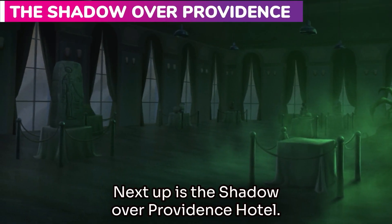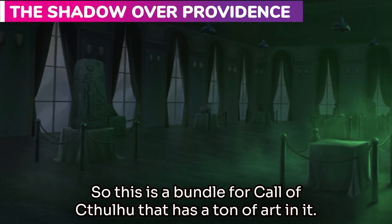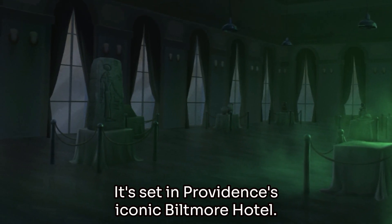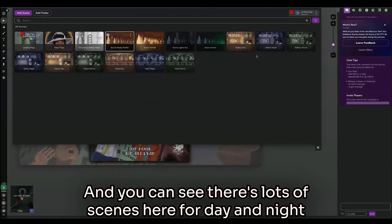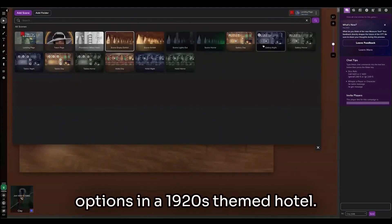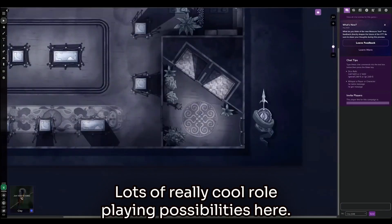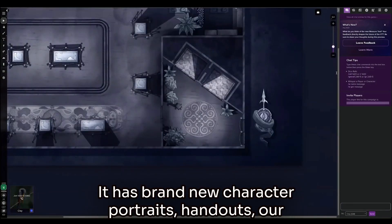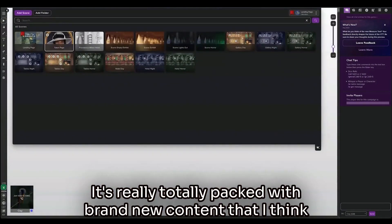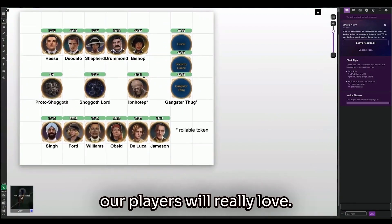Next up is the Shadow over Providence Hotel. This is a bundle for Call of Cthulhu that has a ton of art in it, set in Providence's iconic Biltmore Hotel. There are lots of scenes here for day and night options in a 1920s-themed hotel. Lots of really cool role-playing possibilities here. It has brand new character portraits, handouts, art, and a whole 1920s token pack. It's really totally packed with brand new content that I think our players will really love.